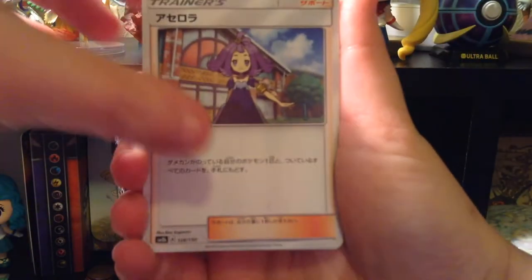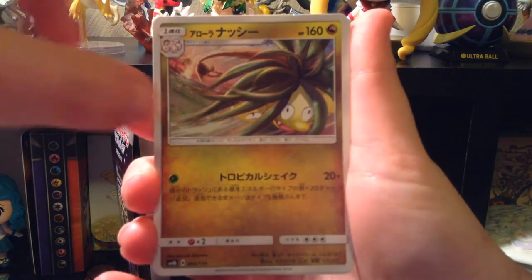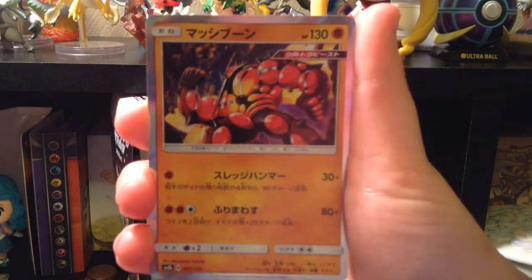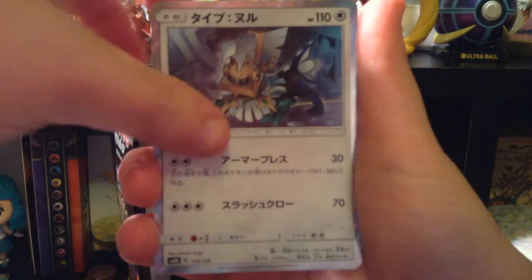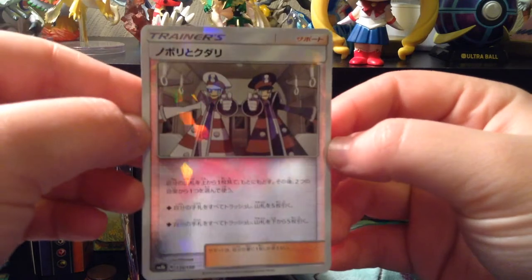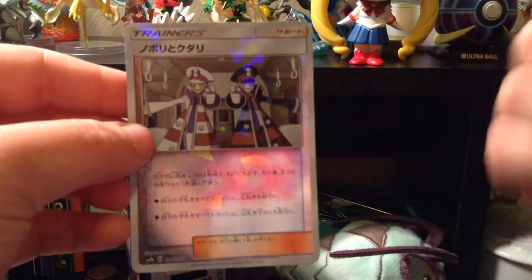We have Ace Trainer. Field Blower, I think. Alolan Exeggutor. Cubone. Froakie. Alolan Dugtrio. Buzz Swole. Type: Null! Mars Shadow. And Emmet and... I forgot the other one's name. Battle Subway guys!